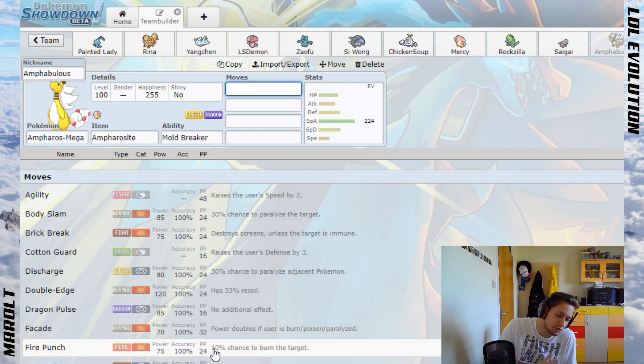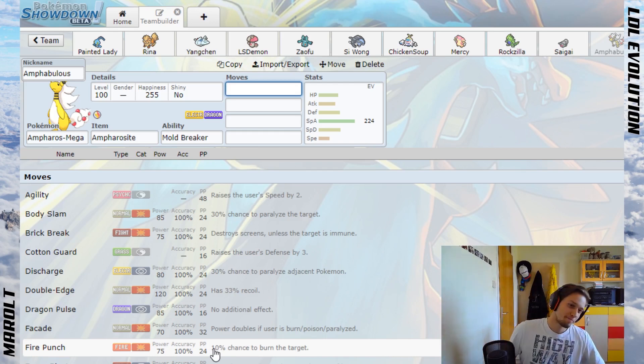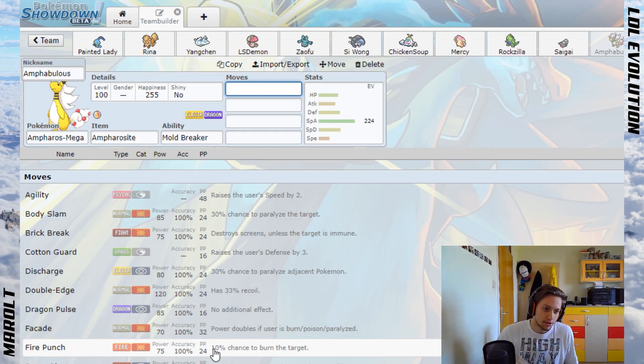The amount of hacks my Mega Ampharos received specifically in this league is unprecedented and honestly unbelievable. Versus a Landorus I know I can take an Earth Power — Mega Ampharos can take an Earth Power — but mine gets a crit. Then you take a Dragon move and you try to kill it with your own Dragon move, but nope, crit again.